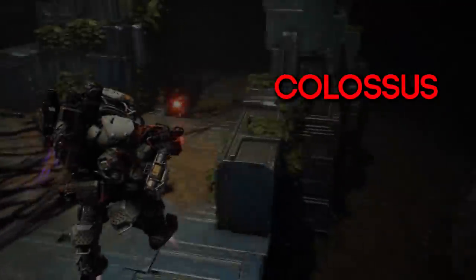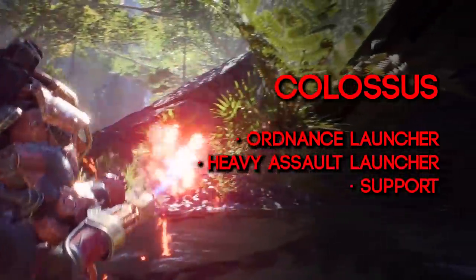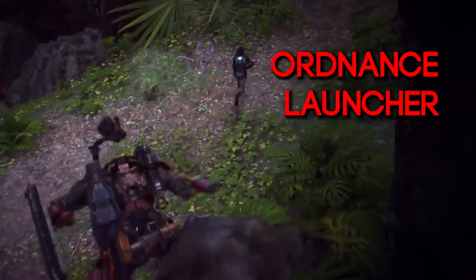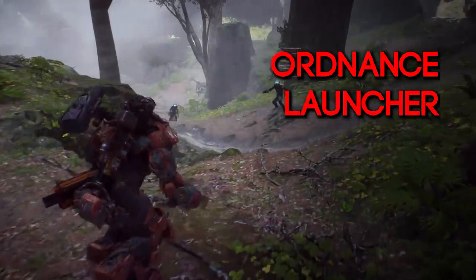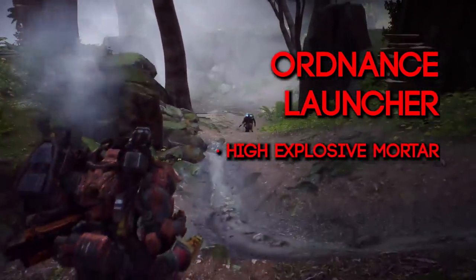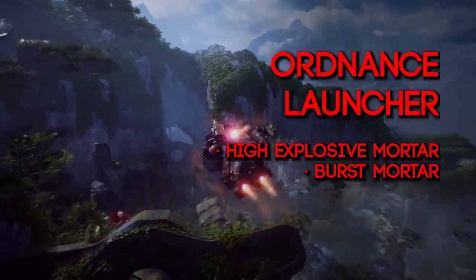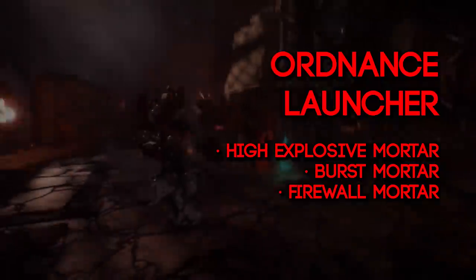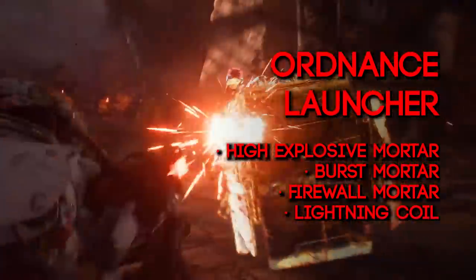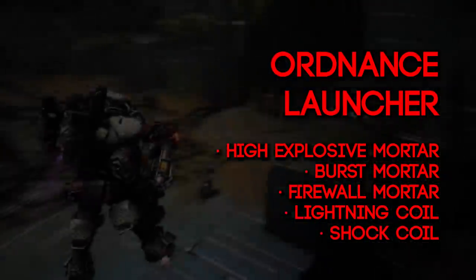The Colossus's two main gear slots are the ordnance launcher gear and the heavy assault launcher gear. Utilizing the incredible strength of the Colossus, these shoulder-mounted weapons are capable of dishing out punishment to enemies near or far. The abilities that go into this slot are the high explosive mortar — the big single mortar — the burst mortar with multiple smaller shots, the firewall mortar which does fire damage, the lightning coil, and a shock coil. There doesn't appear to be gameplay on the last two.